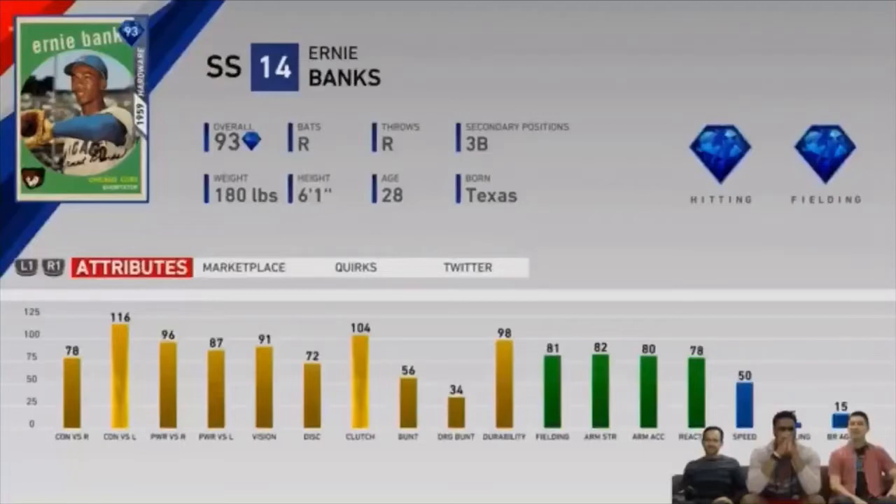78 contact versus right, 96 power versus right, 116 contact versus left, and 87 power versus left. One of the things they said in the stream was the reverse splits — there's not many cards built like this that have more power versus righties than lefties, but also better contact versus lefties than righties. It should be an interesting card. If you pull it, it's going to be a good shortstop for you, and this card will definitely compete for a starting job regardless of who your shortstop is right now.